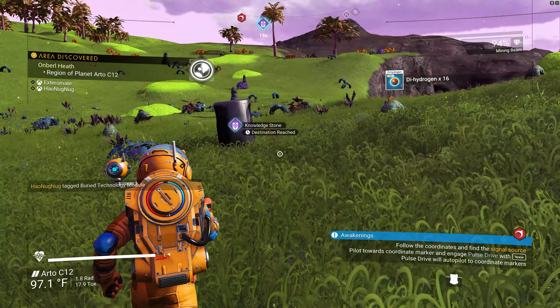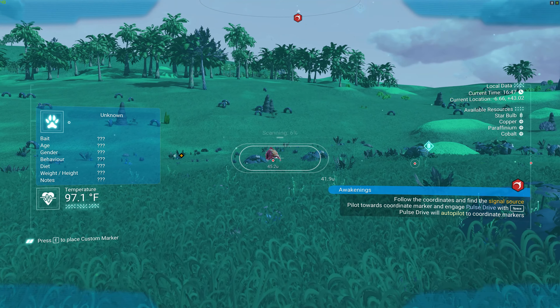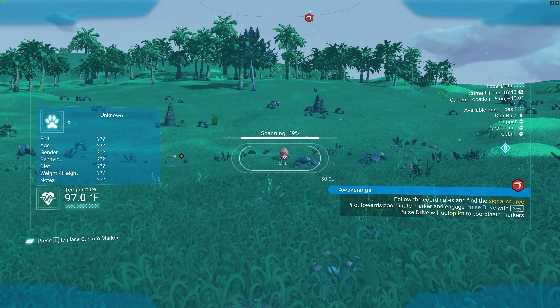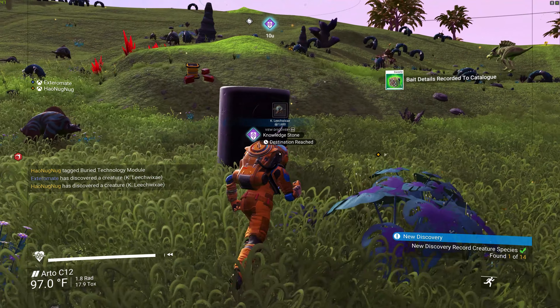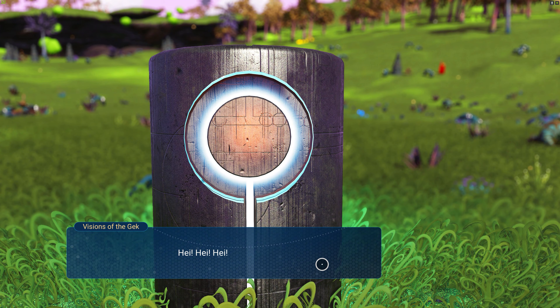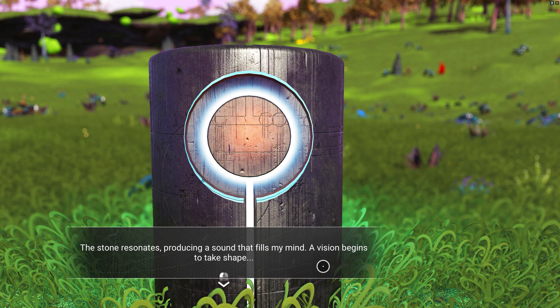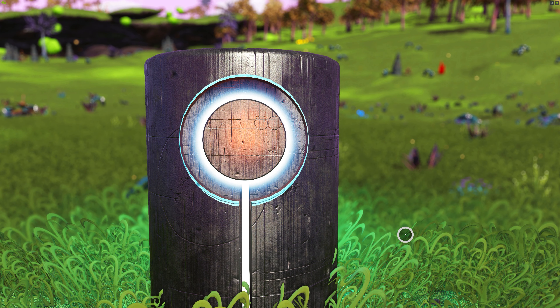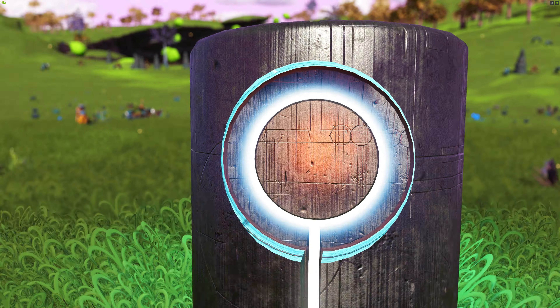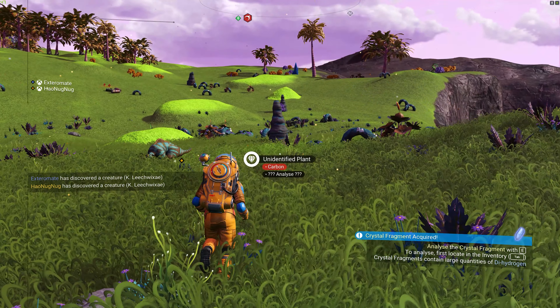My inventory is full! I found animals — come over here. What are you? Wait, hold up — what don't I need right now? The stone resonates, producing a sound that fills my mind — a vision begins to take shape. I learned a word! I don't know what to do with this, I'm just going to discard this.